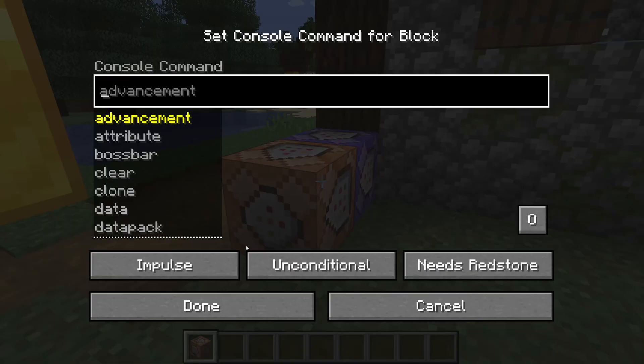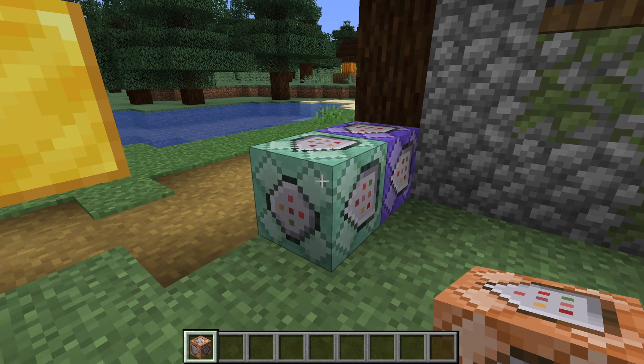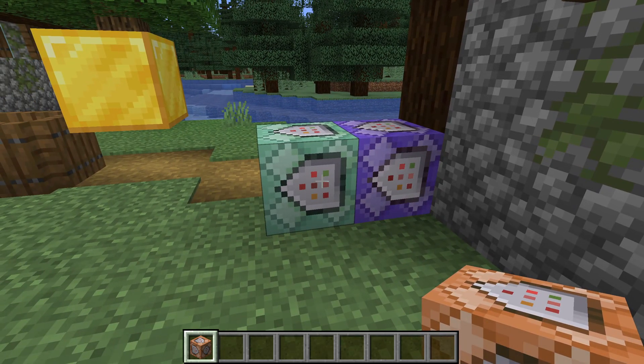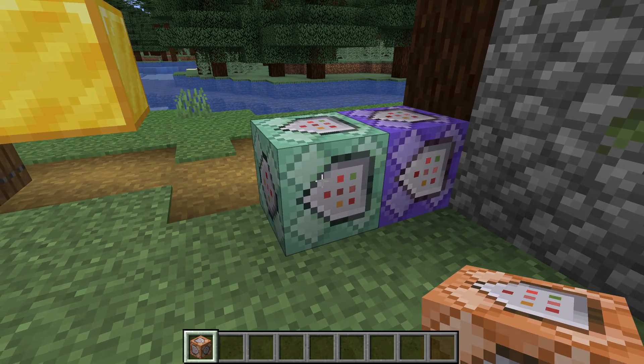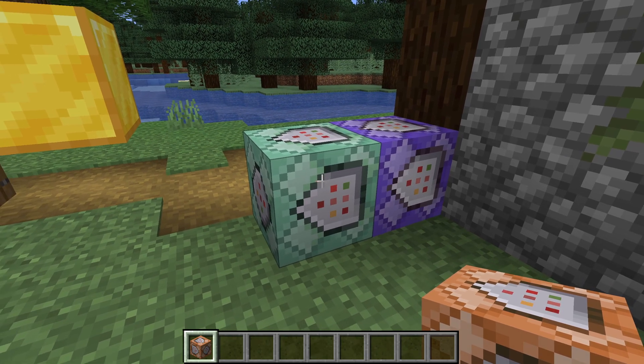When an impulse or repeating command block triggers it will first run its own command, then look for any chain command block on the side of the block the arrow is pointing towards — its backside. If it finds one, it'll run that too, and then that one does the same thing, continuing in, as the name implies, a chain.